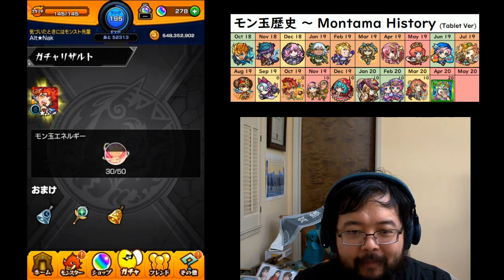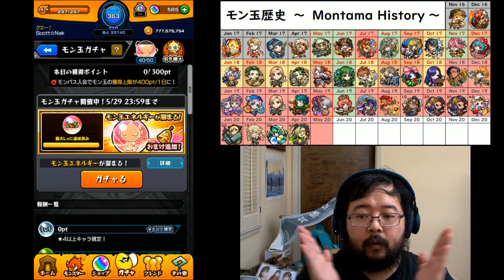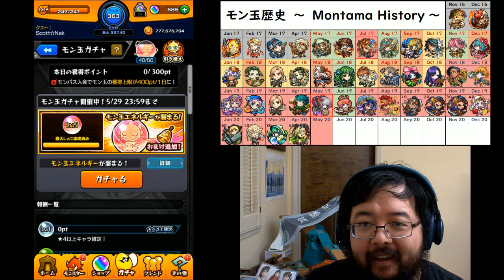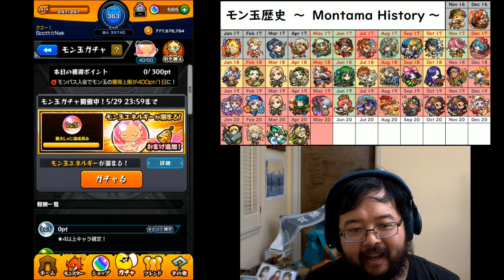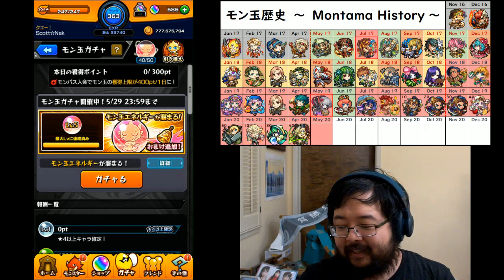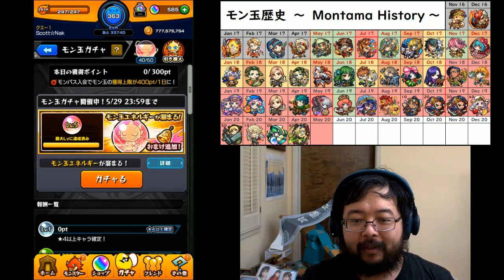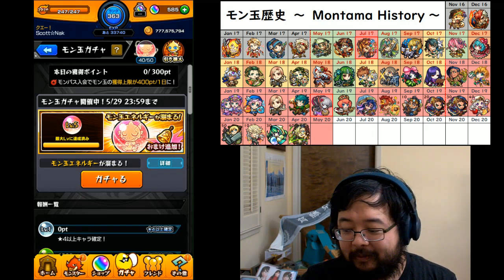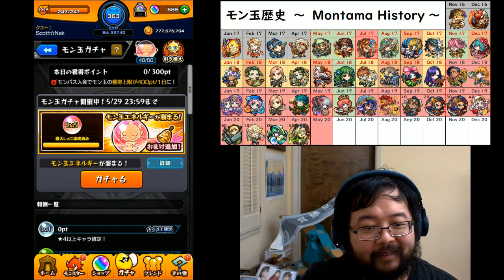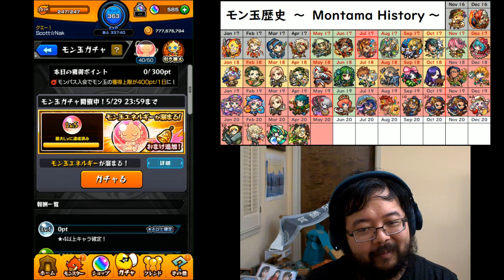Let me switch to my main. Alright, here we go. My main account is ready to go as well at level 5, and you can see the energy is ready too. So guaranteed to get that Montama Ridora. Of course I already have everybody, so I'll just be waiting for the next one — but that means I can get that next one right away, which is pretty awesome.